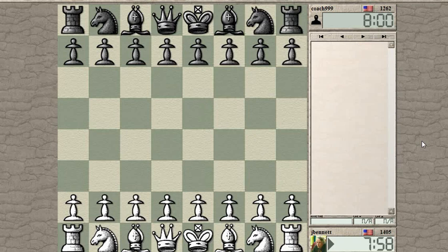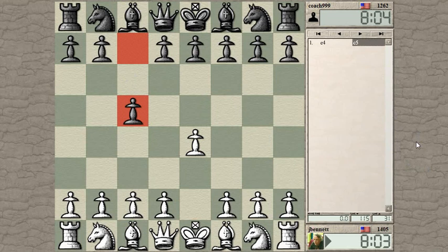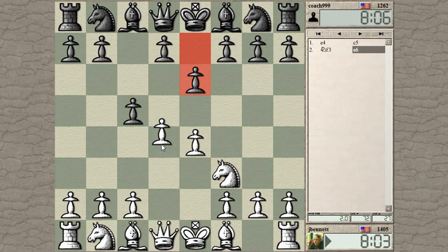Game started. Coach 999. Okay, well it gets time for E4. Let's see what coach plays. C5, a Sicilian. Okay, one of the E6 Sicilians. Could be a Kan or a Taimanov.